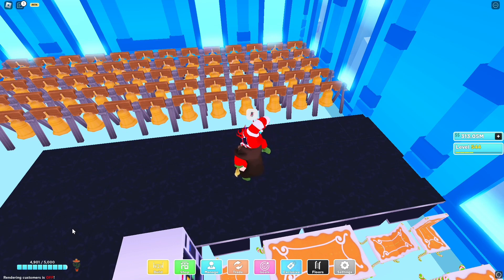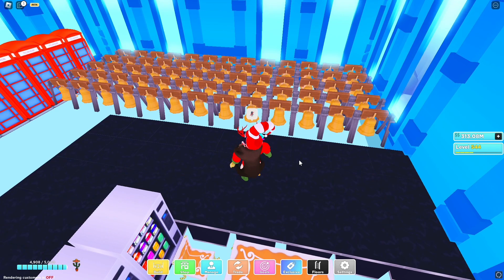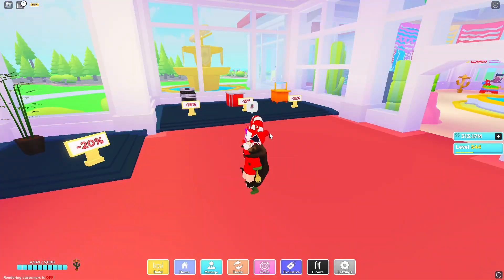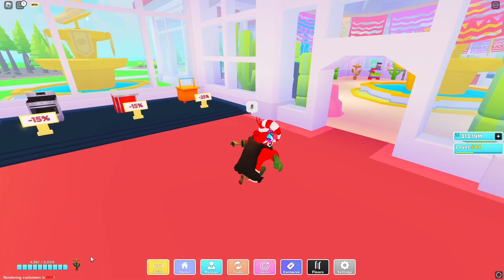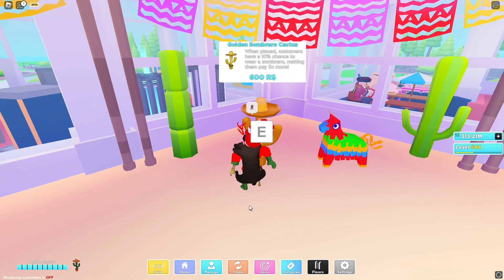Before we go collect our new item — I think it's a cactus sombrero or something like that — the update dropped about an hour ago. We have 100 more customers left to serve. You can already see all these bells here — this is what we're going to be doing to get more customers really fast. I'll explain it all after we get our 100 more customers. They also added the shop back, which I liked. I didn't like when the shop was a UI on the bottom of the screen — I liked when there was an actual shop.